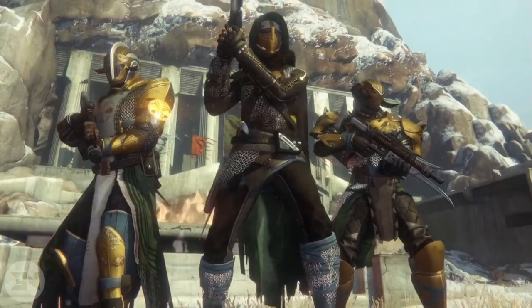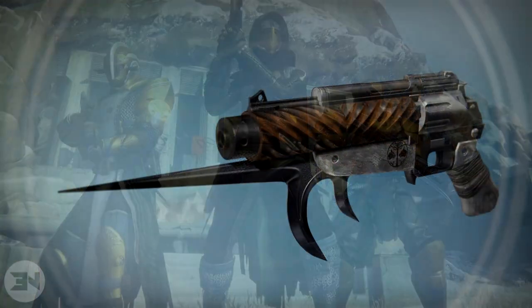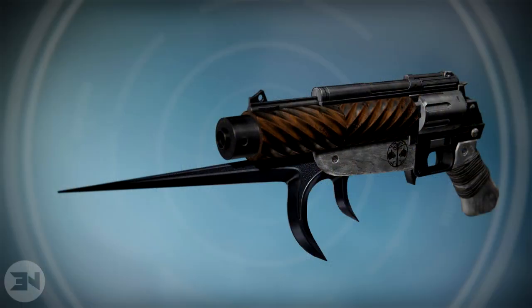Now for the weapons. The Hunter is holding a hand cannon called the Lingering Song. It's kind of out of frame so you can't see it fully, but the barrel section is white, like made of wood with the Iron Banner logo on it. The barrel of the weapon reminds me of The Fawn.